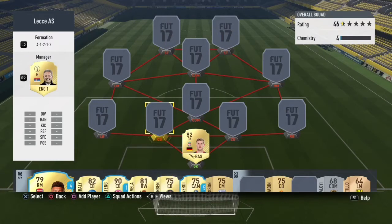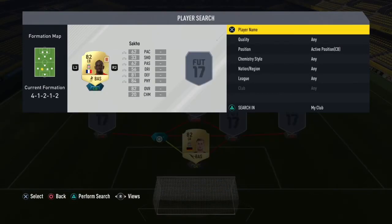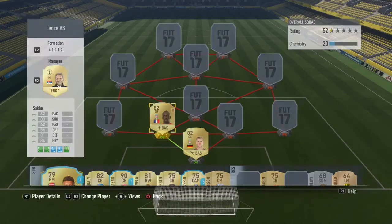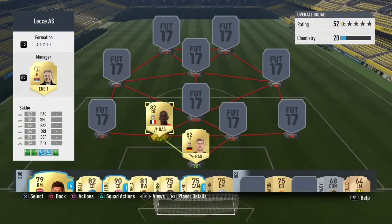For our first centre-back you're going to want to get Sacco. This makes a good 10 chemistry link with the keeper and he's an extremely good cheap player, coming in around 900 coins. He is a really strong player — look at those stats, they're just solid. He's got 81 defending and 84 physical. He hasn't got the best pace, but his physicality and defending totally make up for that.